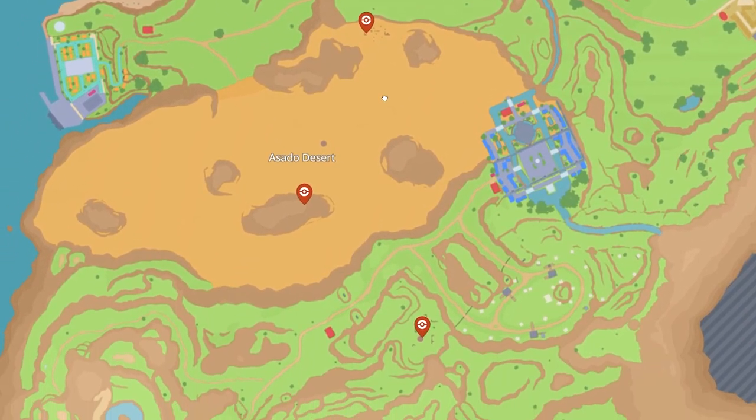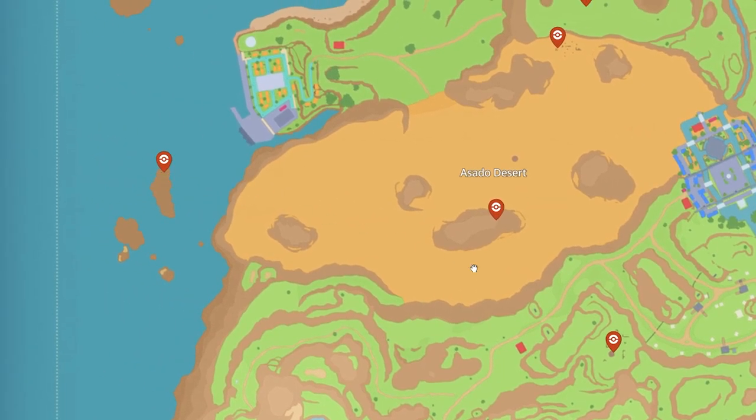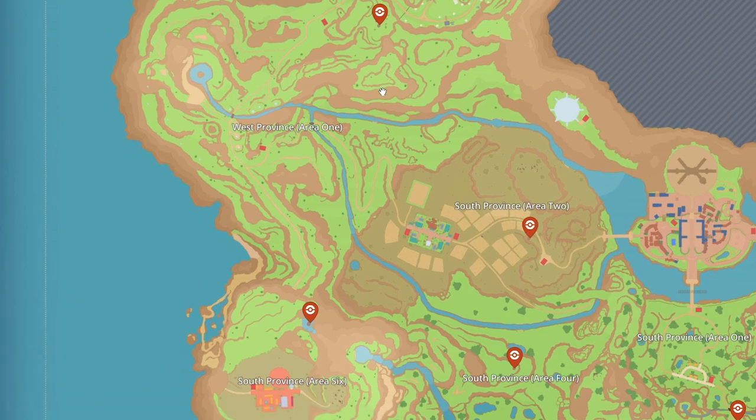Then we loop down past Asado Desert, and these are pretty much all of them. There is a sneaky little one here on a nice little island you can visit, and that is the last one to show you in this video. I hope you guys enjoyed — good luck finding them, and thank you so much for watching.